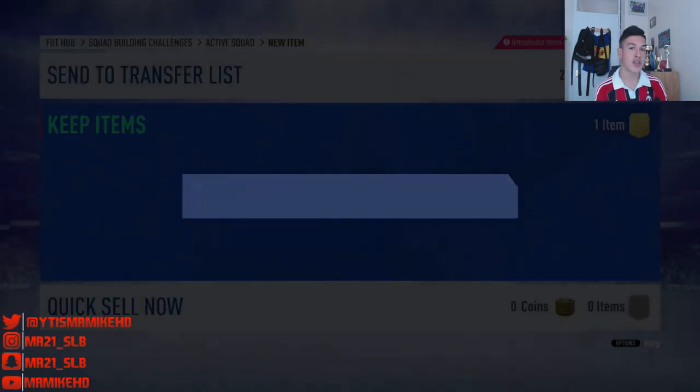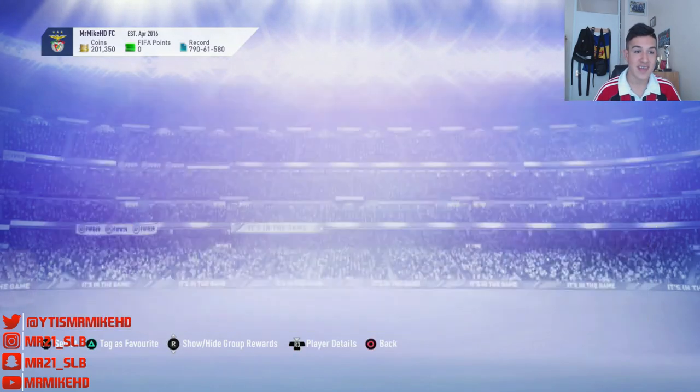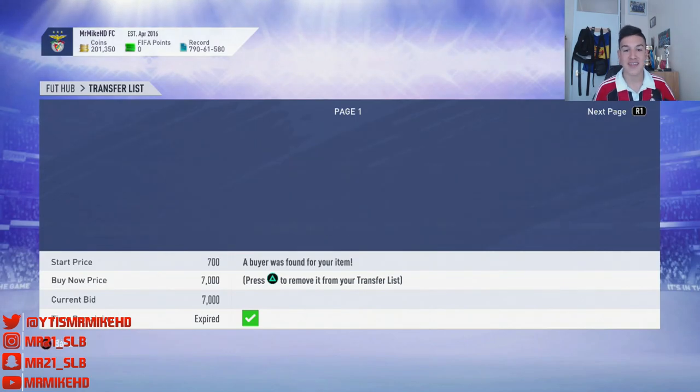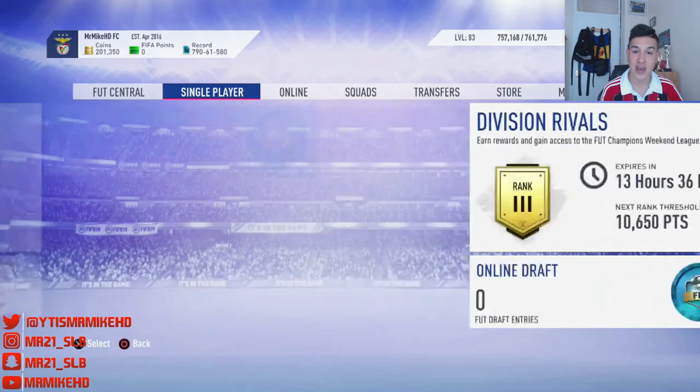Can't believe you're going to be going for the Icon, the Lira Sano — which one are you going to be going for? As you guys can see, my Arkadiusz Milik has sold for 7,000 coins — which is pretty cool. So sell your Polish players ASAP and go do that SBC, because it's going to be crucial for you guys to get the swap deals players.